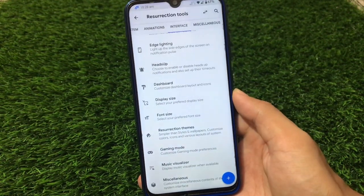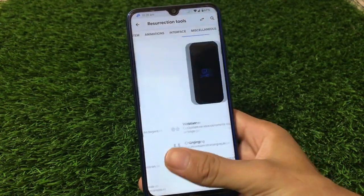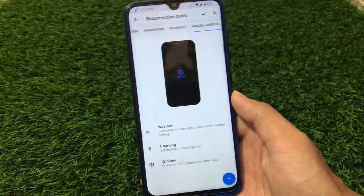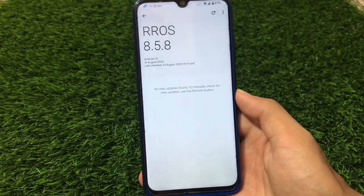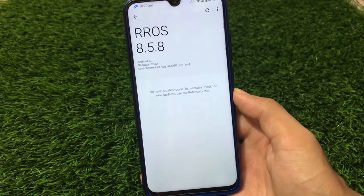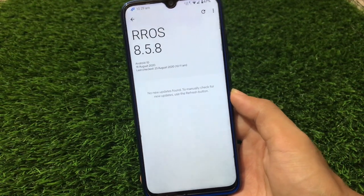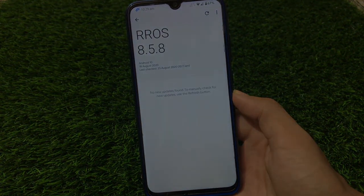In the Resurrection Themes section, you have dark theme, header style customization, switch style, font customization — I'm using Google Sans — UI radius, and status bar height. These are some of the key features. If you want a full features review, I already made a video on the unofficial version — the features are almost the same. In the official version, you also get OTA updates. That's all from today's video — try out this build for sure. Thanks for watching, goodbye, have a nice day!